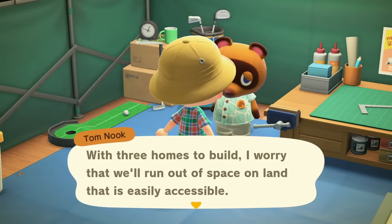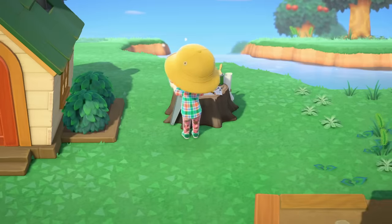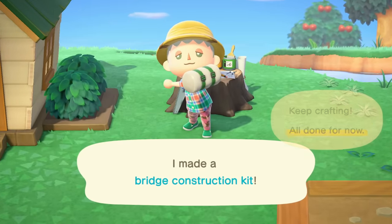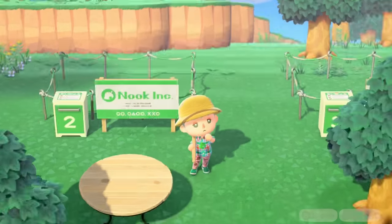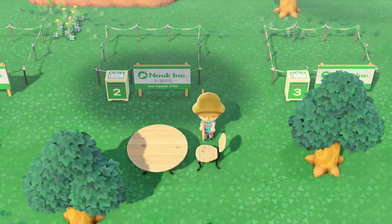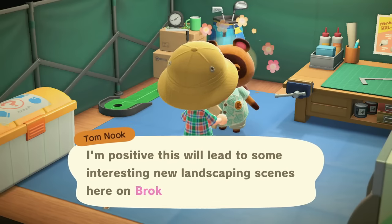The first thing we do on the next day is build the bridge — and it's sadly going to be the only one we can make. I really feel they should let you build the starter bridge as many times as you want instead of it being a one-time thing. Now we have to set up the 3 plots given to us by Tom and decorate them, which will not only get more villagers on our island but increase our star rating as well.